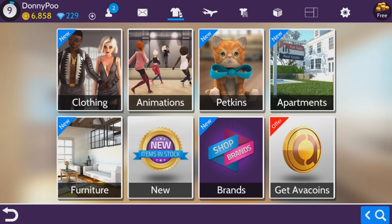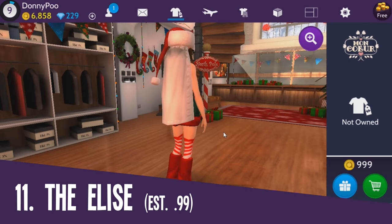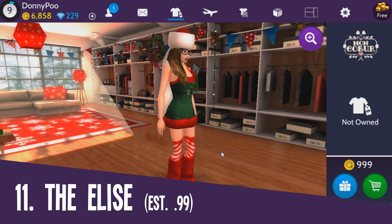We're on a mission to find the most expensive item in this game. The most expensive hair item that I could find is the Elise. You can't really see it, but it's 999 Ava coins.